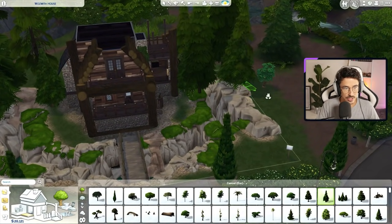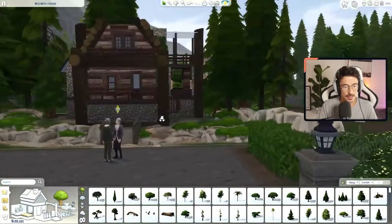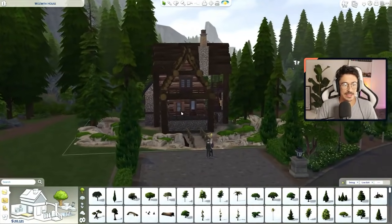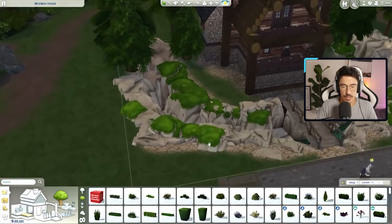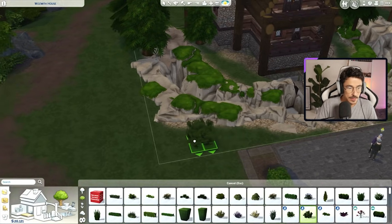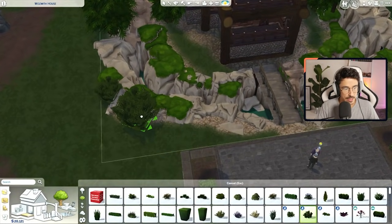Plonk one of them there just to hide that gap, and maybe one more at the back here too, just to hide that gap as well. Let me see this with the roof up. Oh, that's nice — oh, that's a nice shape as well. Lovely shape of tree. I'm going to use some bigger ones but also some smaller ones. Being able to hold shift down — I'm never going to get over that.